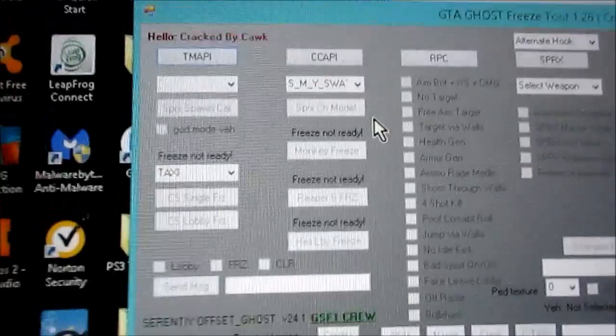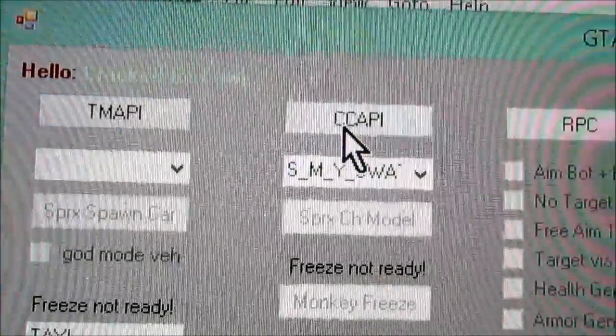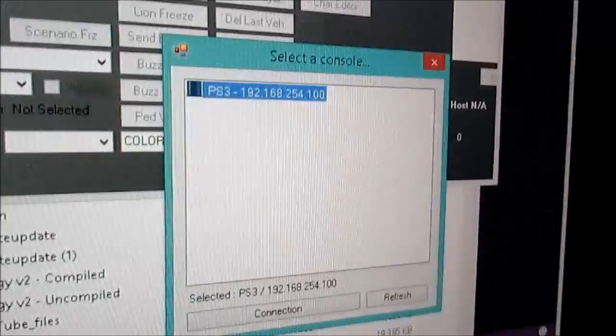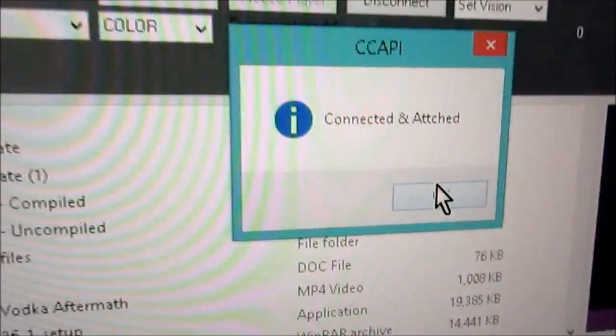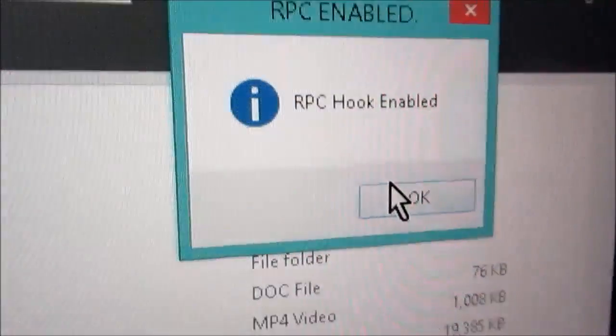If you're using Kakabi, you need to click on Kakabi. If you're using T-mappy, you need to click on T-mappy. I'm on Kakabi at the moment on this console I'm using right now. There you go, it's connected. You need to hit RPC, which is enabled.